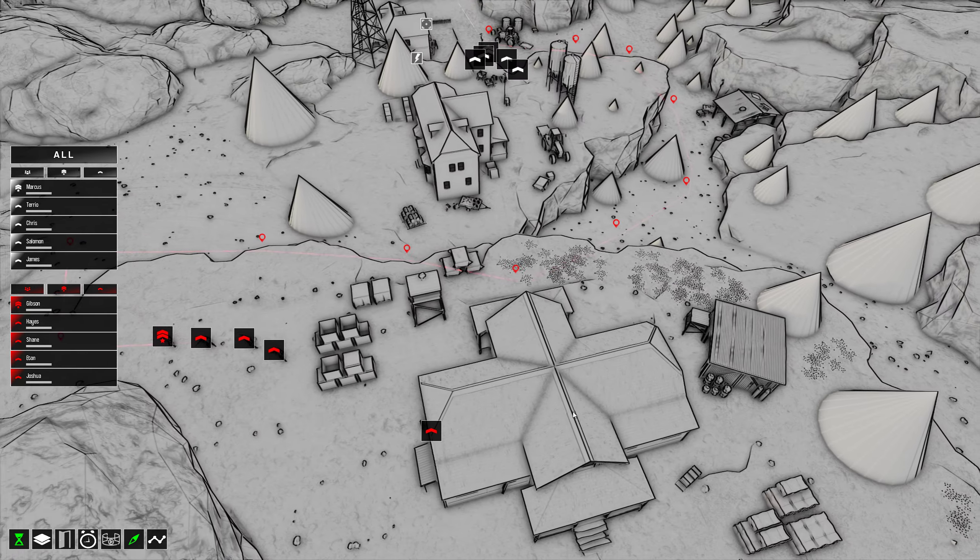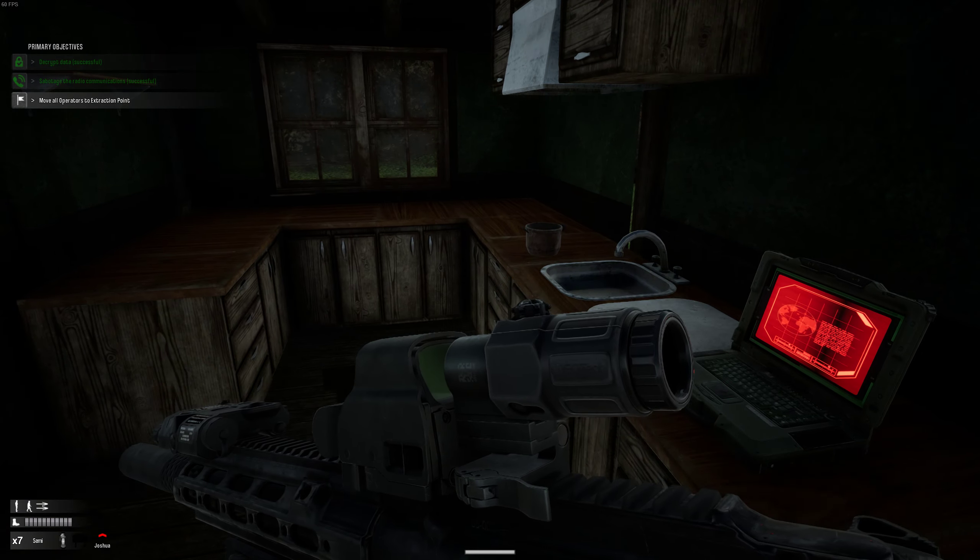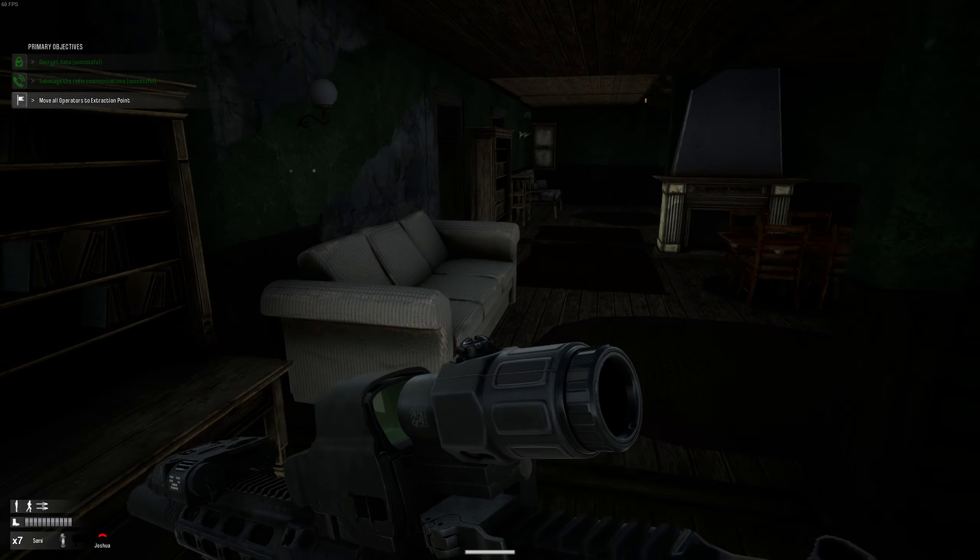I'll take control of Joshua — I don't know where he is. He's still in the building where he just did the decrypt. Move him a little faster — there's a walk-run option. See how everybody is heading down? They're moving slow but I can change that. Back to battle plan — I can adjust it so the pace is faster. You can see they'll move a lot faster this way.